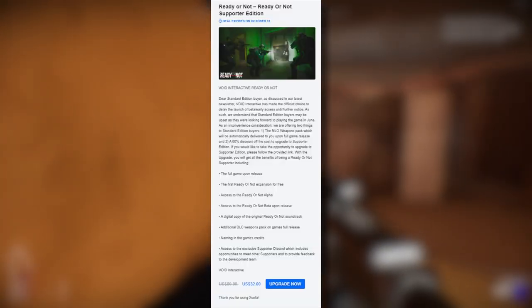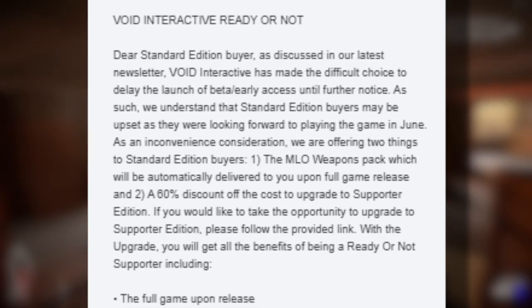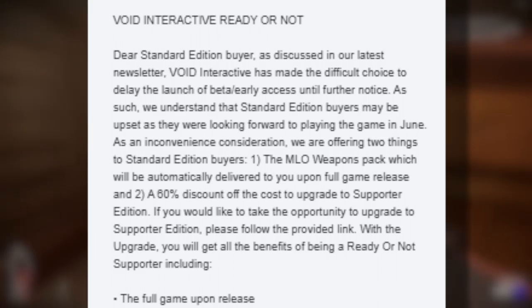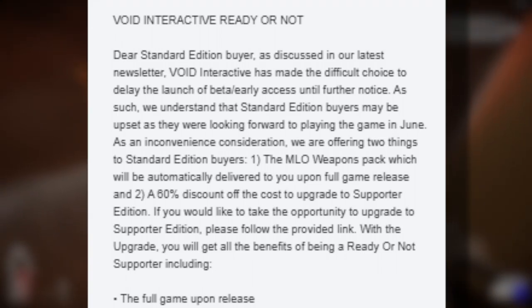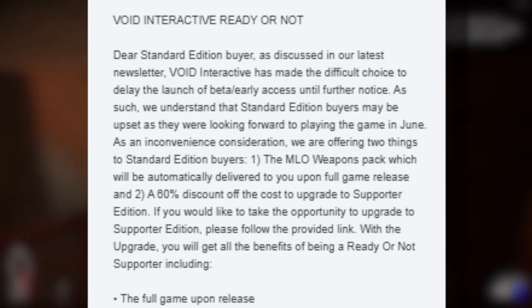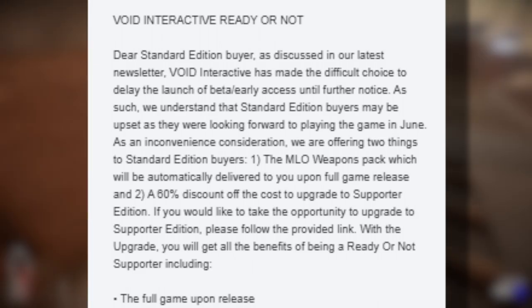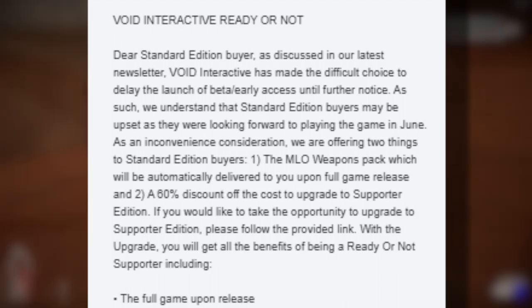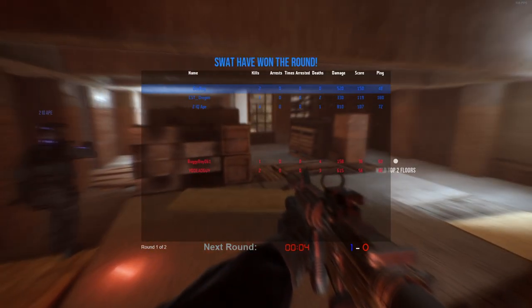One of my subscribers was generous enough to give me a screenshot of what the coupon actually looks like. It says: 'Dear Standard Edition buyer, as discussed in our latest newsletter, Void Interactive has made the difficult choice to delay the launch of the beta early access until further notice. As such, we understand Standard Edition buyers may be upset as they were looking forward to playing the game in June. As an inconvenience consideration, we are offering two things: the MLO Weapons Pack, which will be automatically delivered upon full release, and a 60% off discount on the cost of the upgrade to the Supporter Edition. If you would like to upgrade, please follow the provided link.' It shows here that it's only $32 to upgrade.